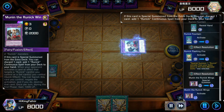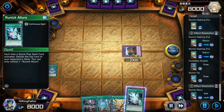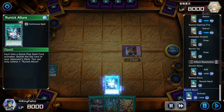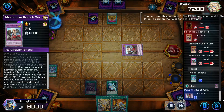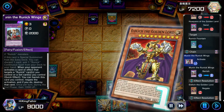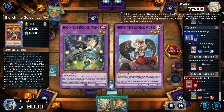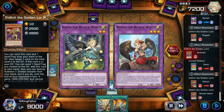Mooneen, on summon, lets you search the continuous spell. It has a trigger effect: whenever one or more of your cards are targeted by your opponent, you can banish Mooneen and negate it. These two work as protection for your field spell card — negating destroying effects and negating targeting effects.